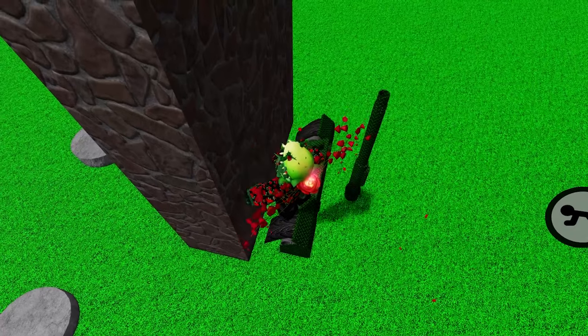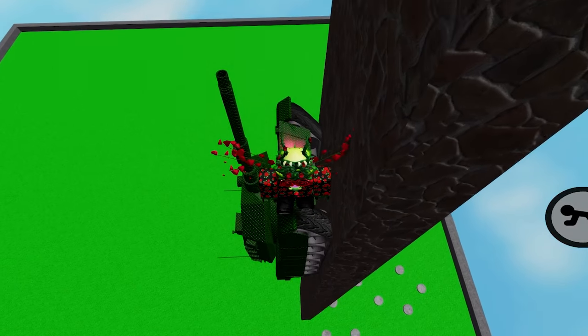You can even run yourself over with the tank too. That's not all — you can make the tank go vertically too. It almost looks like an elevator.